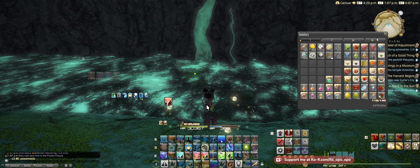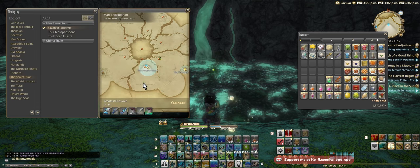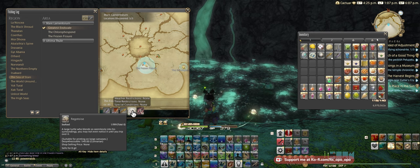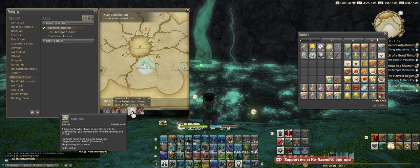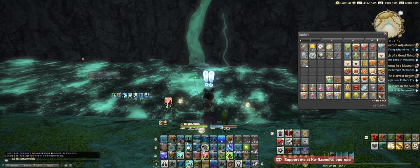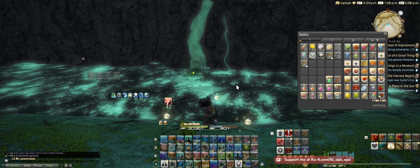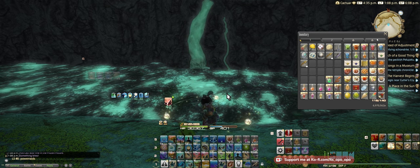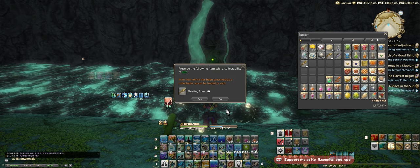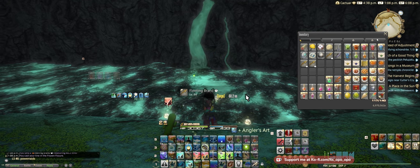Otherwise you just want to catch everything here. The chances of catching a Fleeting Brand versus a Fever Fish are about 60/40. You can also catch the turtle — it has about a 9% chance total. So Fleeting Brand you have a 38% chance with just the Versatile Lure; if you mooch off of the Calicia it has over a 57% chance to catch, and it's obviously guaranteed after 10 seconds.